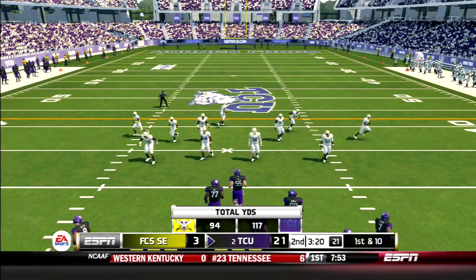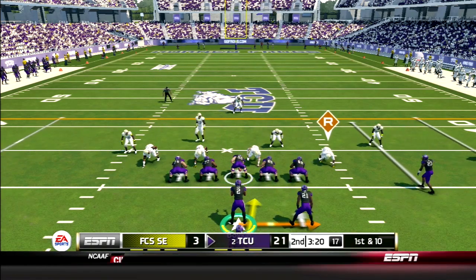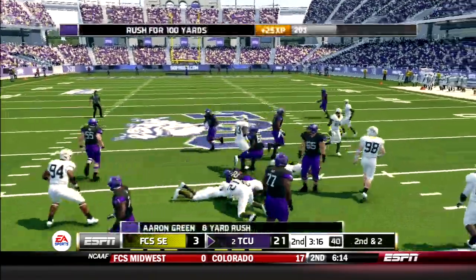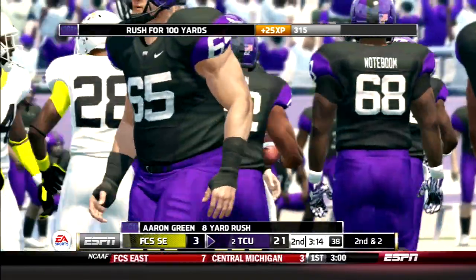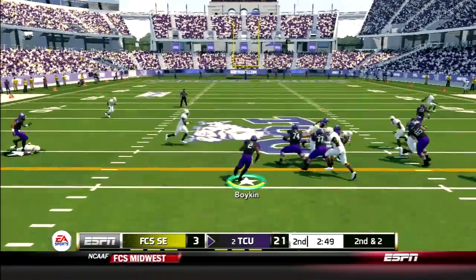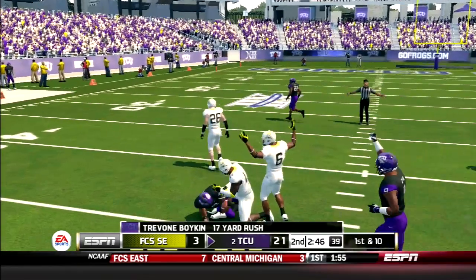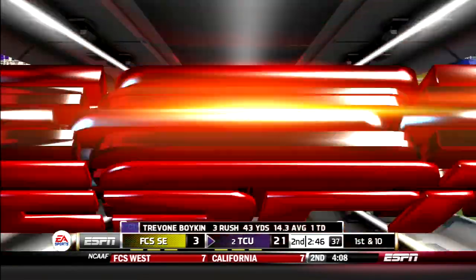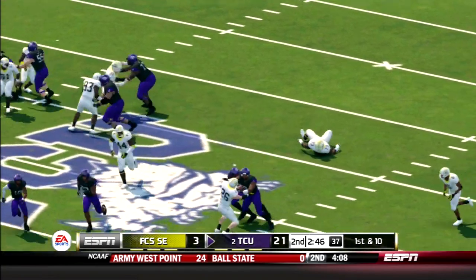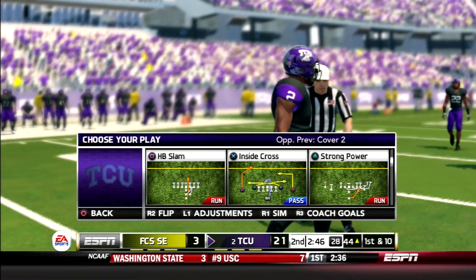Coming off an FCS field goal, TCU starts on their own 20. Green up the middle for about an 8-yard rush. Next play, Boykin keeps it for a 17-yard rush and the first down. Not much going in the passing game, so they've had to resort to the run game — and it has been non-stop. They cannot stop it.